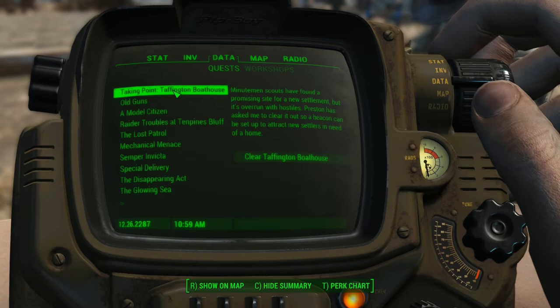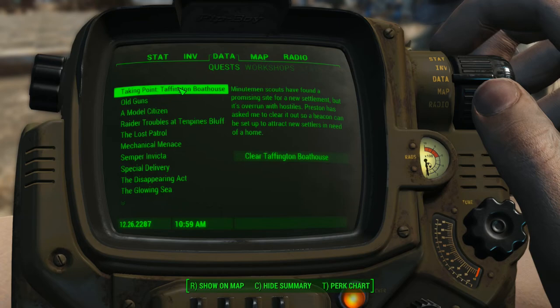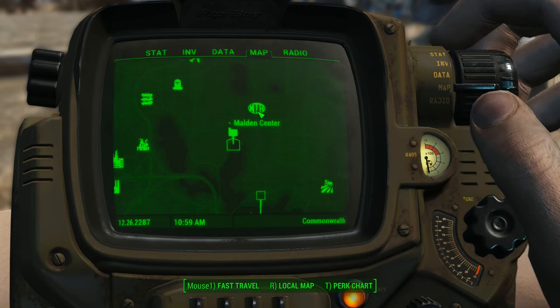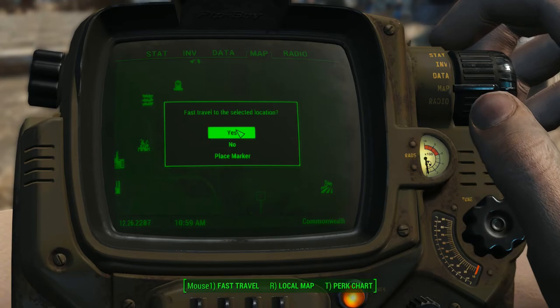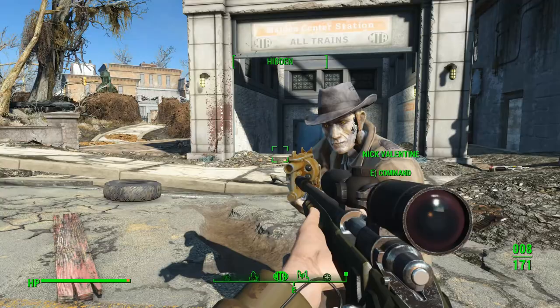Taffington Boathouse - I'm pretty sure that's the one where Minutemen scouts have found a promising site for a new settlement but it's overrun with hostiles. Preston has asked me to clear it out so a beacon can be set up to attract new settlers. I'm pretty sure that's blood bugs. Let's show that on the map. Maldon Center - I think that's the one with robots outside. I think that's a fairly quick mission so let's fast travel there and get it checked off for some XP.